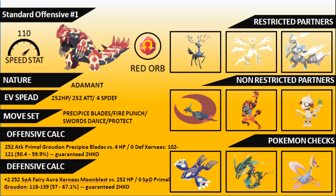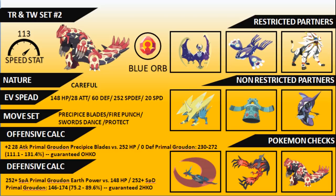The next set is a Trick Room and Tailwind set — a very bulky Primal Groudon. We're running a Careful nature with an EV spread of 148 HP / 28 Attack / 60 Defense / 252 Special Defense / 20 Speed, giving a raw Speed stat of 113 to take advantage of both Trick Room and Tailwind. The moveset is Precipice Blades, Fire Punch, Swords Dance, and Protect — you can swap Swords Dance for Substitute or Rock Slide if needed.